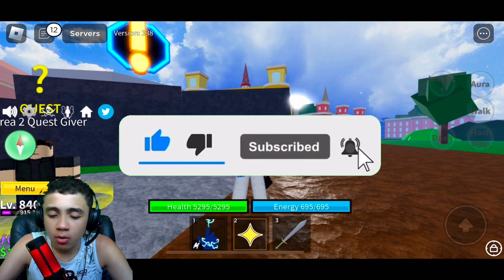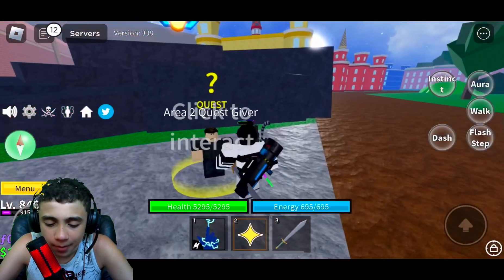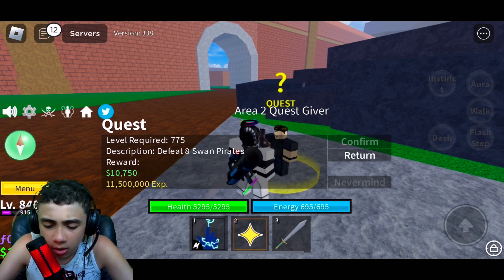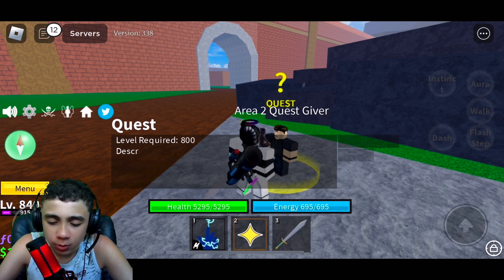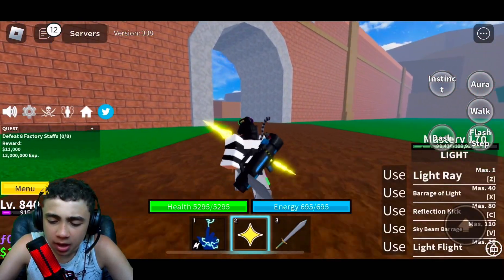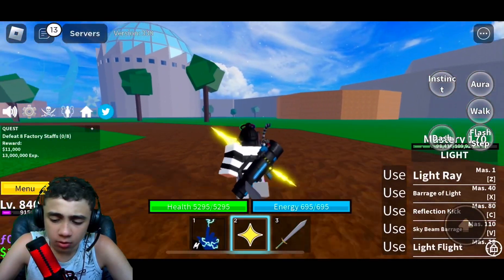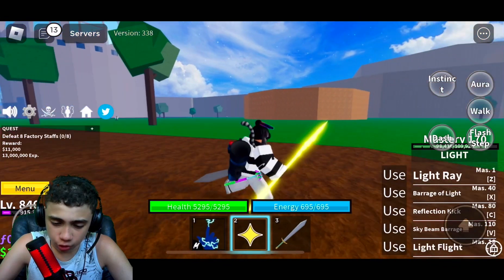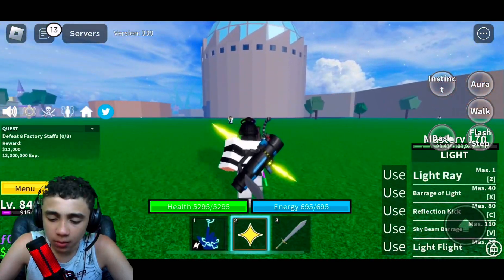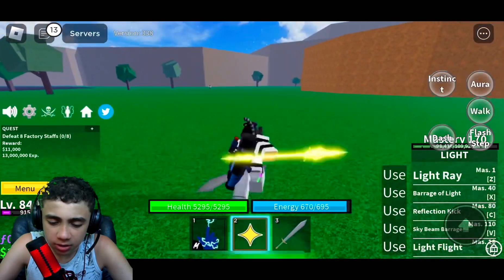Let's get into this. I'm gonna grab my mission here and do the factory. I need some points. As soon as you get the Light Fruit, you start with a sword that has power, and your first ability is the Light Ray — let me show you guys that.